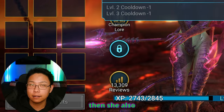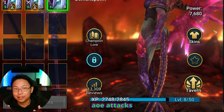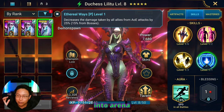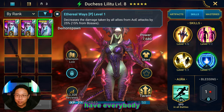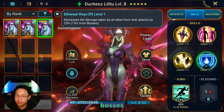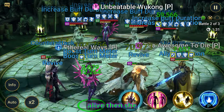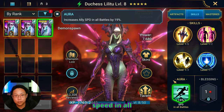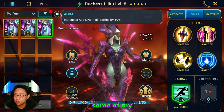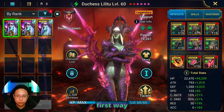She also has a passive that decreases AoE damage taken by all allies by 25%, and 15% from bosses. So in arena she'll have everybody receive less damage from things like Taras's God Hand, or in Hydra where most moves are AoE, she keeps everybody alive. She also has a 19% speed boost aura in all battles, and in a lot of cases I use her as a lead.